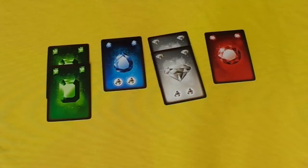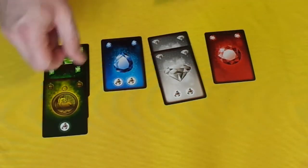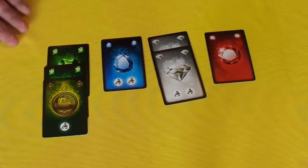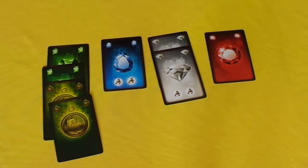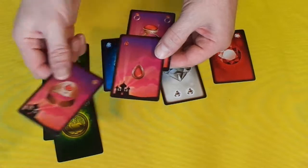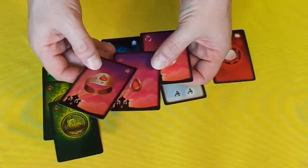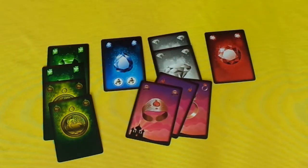In these treasure chests there are gems of four colors — you need to collect as many as possible. There are also talismans, which are like jokers, and you attach them to a gem to augment the number of gems you have. So now I have three green gems, now I have four green gems. There is also jewelry, which comes in three different types — bracelet, necklace, and ring. If you collect a set of three, you will get mega points at the end of the game.